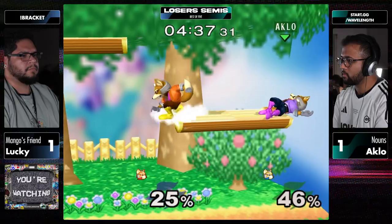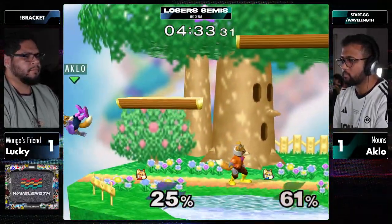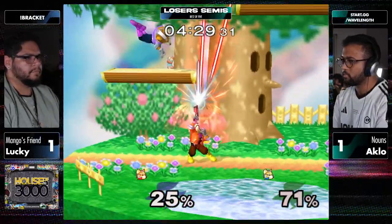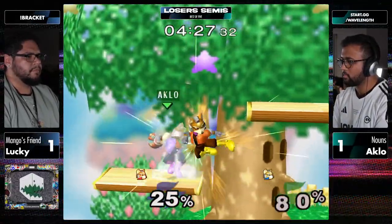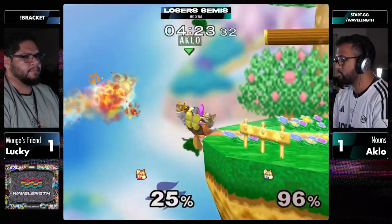Gets on the other side - the pivot grab there was keen. Tries to sniff out a roll. I like that Lucky didn't play the platforms and just went back to center stage. I like the jump right over the side B as well, keeping yourself safe. Rough DI - Lucky up 2-1.